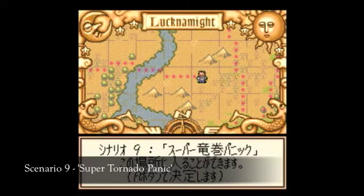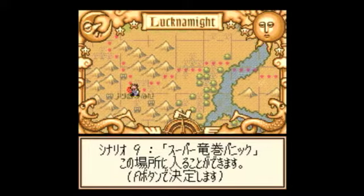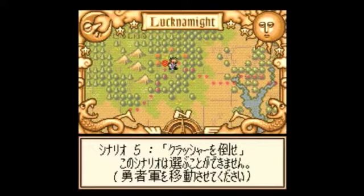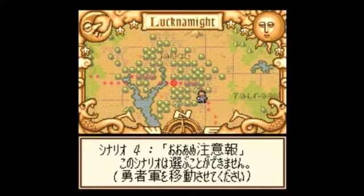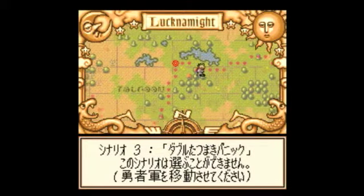Hello everyone, this is Hart, and we're back with Scenario 9 of Little Master. Just before we start the scenario, I'm actually going to go back to the castle — not to do any shopping this time, but to do our first creature combination.